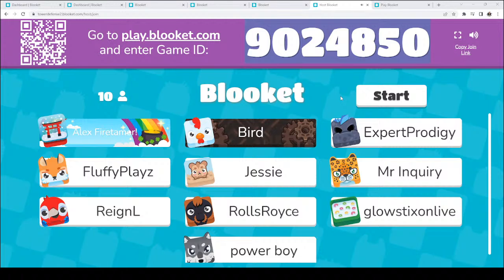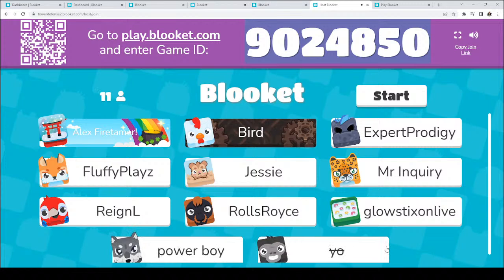I think we're going to start in probably about 10 to 15 seconds, so do make sure you are signed in and ready to go. Alex Firetamer, welcome. Bird, welcome. Expert Prodigy, welcome. Fluffy Plays, welcome. Jesse, welcome. Mr. Inquiry, welcome. Rain, welcome. Rolls Royce, welcome. Glow Sticks Live, welcome. Power Boy, welcome. Let's begin in 5, 4, 3, 2, 1 — go. So here we are — I don't want the tutorial. I just want as many points as I can get.